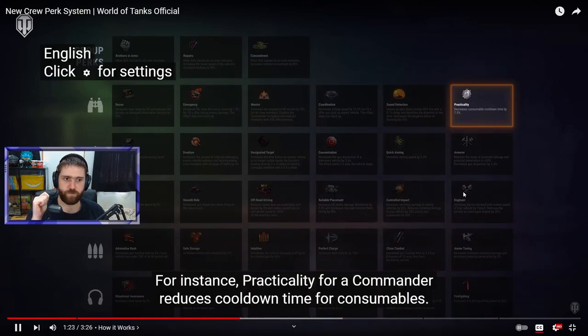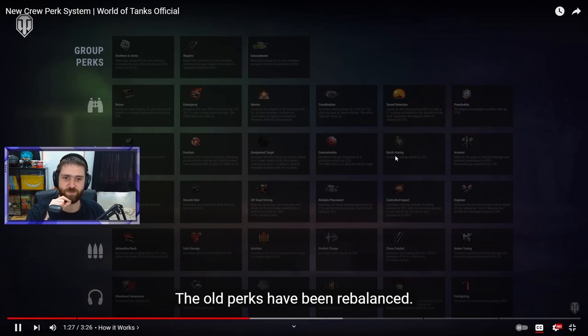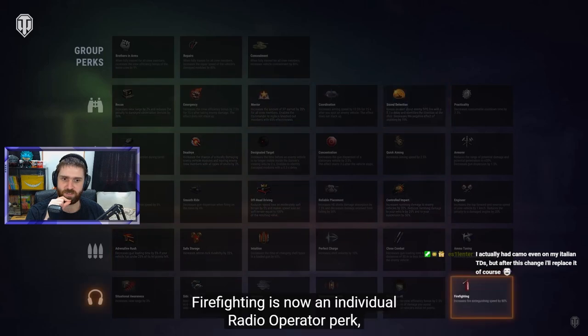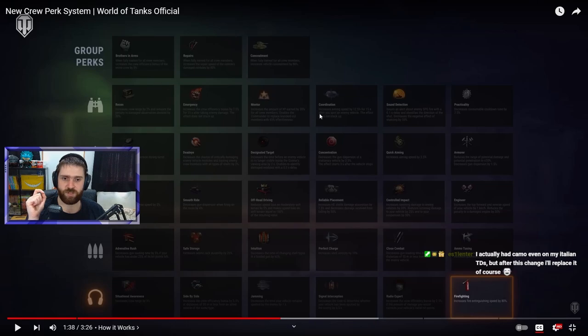One of the 15 new perks is Practicality for the commander, which reduces consumable cooldown time by 7.5% — decent on heavies when you get stunned. Old perks have been rebalanced too. Firefighting is now an individual Radio Operator perk, meaning you don't need to train the whole crew in it. This is really good for heavies who get set on fire often — it'll just be one skill slot instead of a group perk everyone has to take.